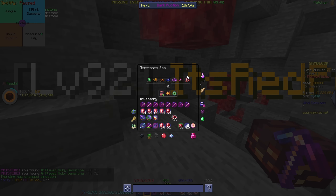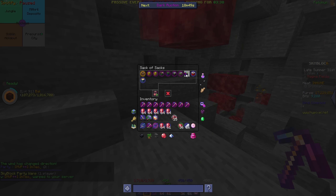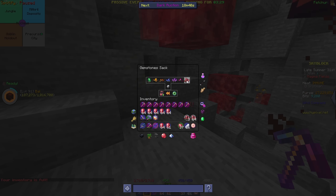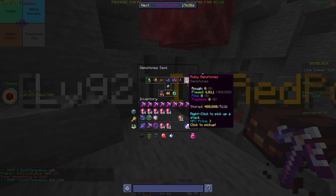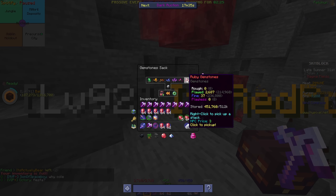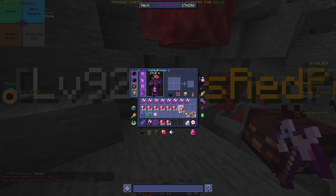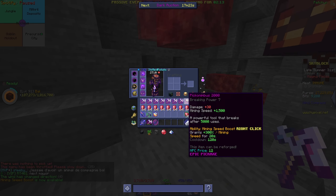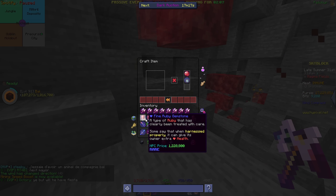Let me quickly compact everything. Let me warp to actually, and then let's compact this. 511,000. This should be way more than enough. That is all the roughs done. Now to compact all the flawed ones. Oh yeah, we definitely have enough. Look at that — we have 8 stacks and 13. And we need 6 more flawlesses. So let's start crafting!